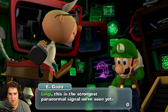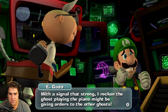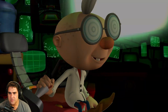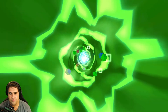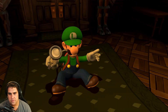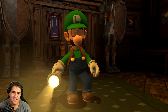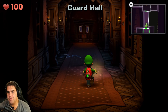Luigi, this is the strongest paranormal signal we've seen yet! With a signal that strong, I reckon the ghost playing the piano might be giving orders to the other ghosts — it's a boss ghost! No time to waste, my boy, get to the library and catch that ghost. Let's go — it's gonna be a boss fight!